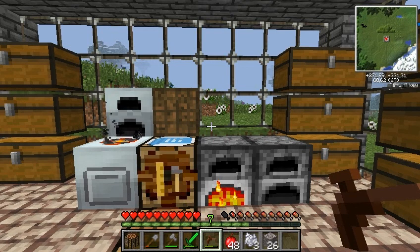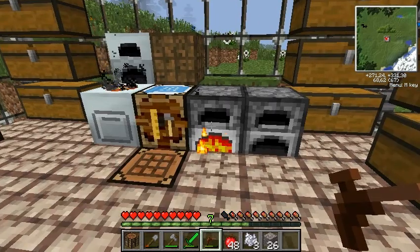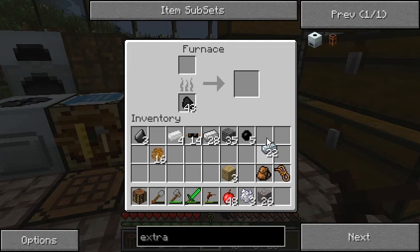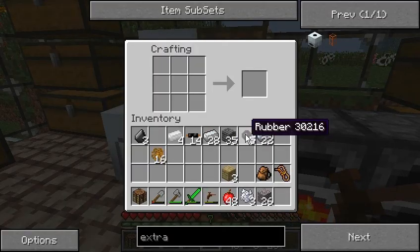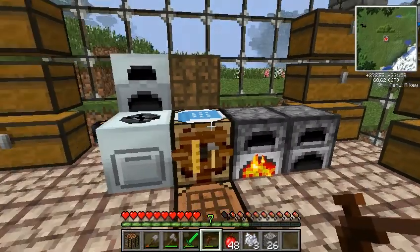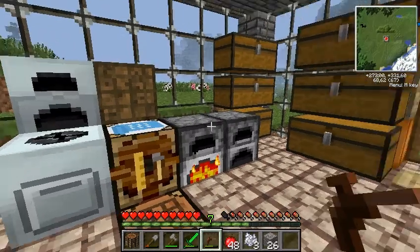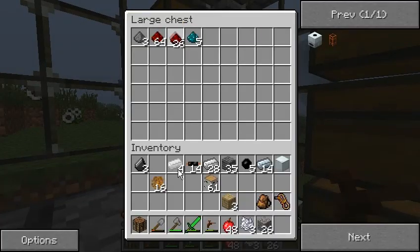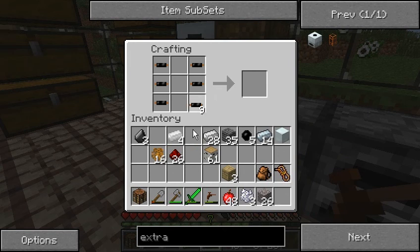Hello and welcome again Minecraft addicts to a third episode of my let's play. First of all I want to build an extractor because I'm hurting really bad for rubber, so let's get some wood from here. We also need some stone and a circuit.